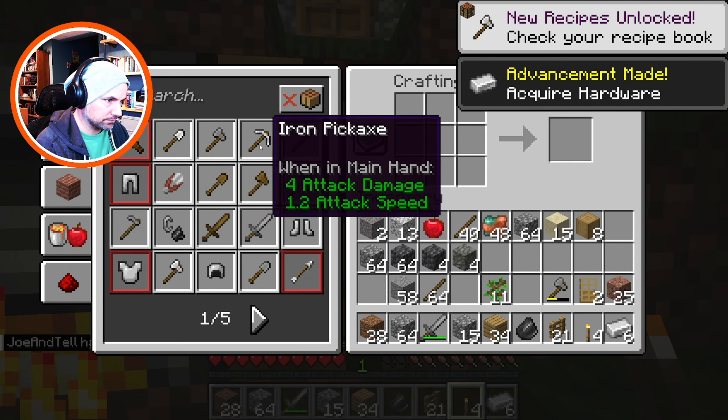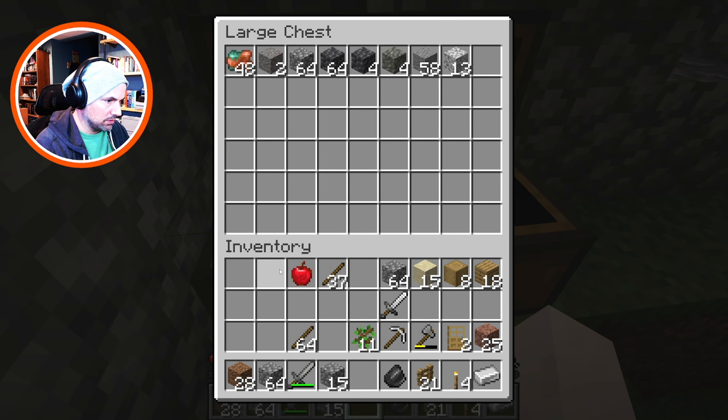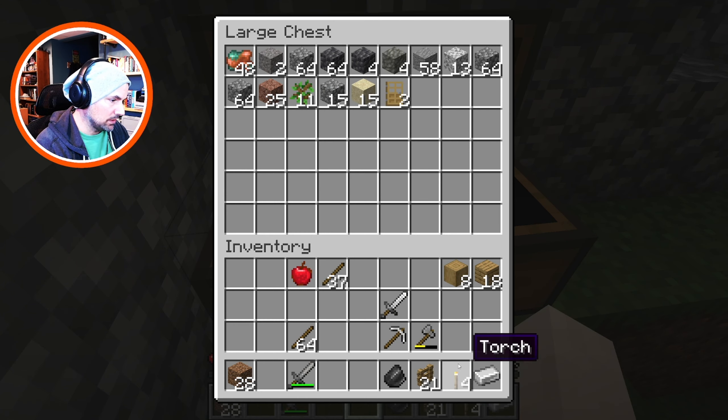I just got some iron. I'm gonna make an iron pickaxe. And I don't have enough iron to make a sword — or do I? Yeah, I do. Perfect. Are there any do's and don'ts about digging? Don't dig straight down. Like, right below me. Right, yeah. Is that because of water? More so about lava. Or you could dig into a chasm and fall to your death. You don't want to do that.